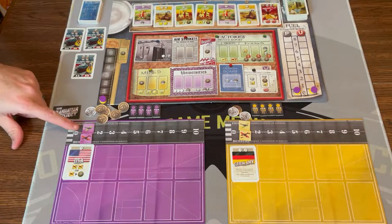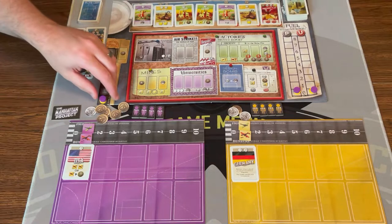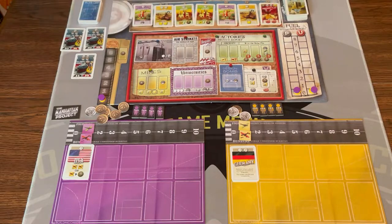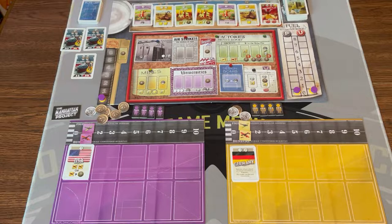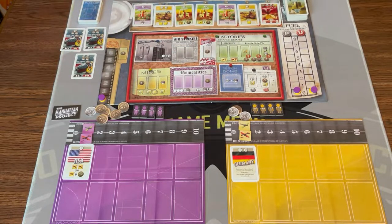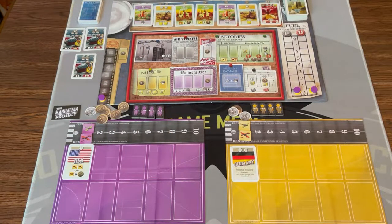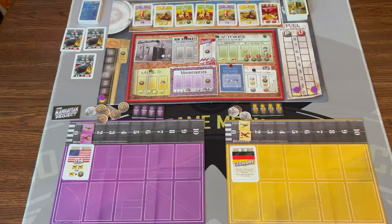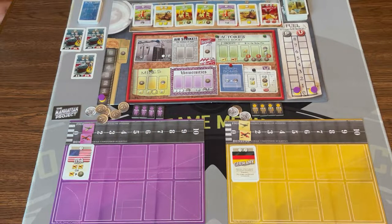You'll put your bomber and your fighter on space one on the track. You'll get four of your generic laborers. You're going to put your token on the zero of the espionage track, zero on plutonium, zero on uranium. And then we're going to have a pile of yellow cake off to the side of the board, all the money, the plutonium bomb test tiles, some additional neutral workers, and a whole pile of additional workers that we can unlock. Now we're ready to go.